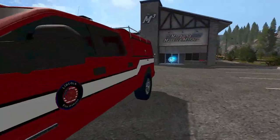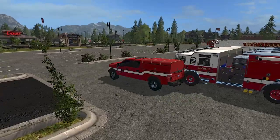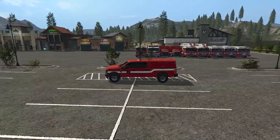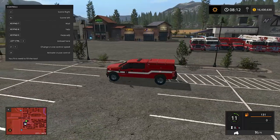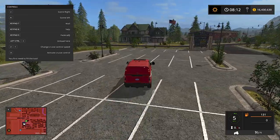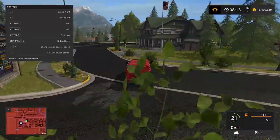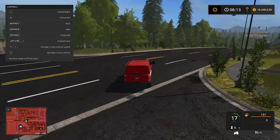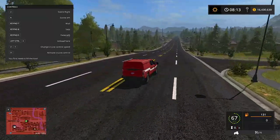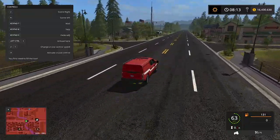Without further ado let's get into this. These are pretty simple — there are no options to them like usual, what you see is what you get. So we have command here, let's take a look. Oh can this fill up like the other ones?